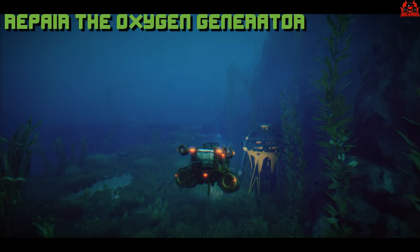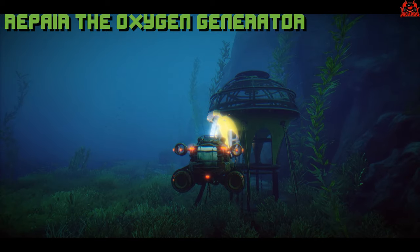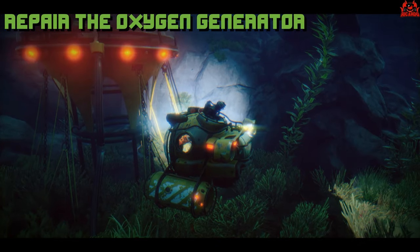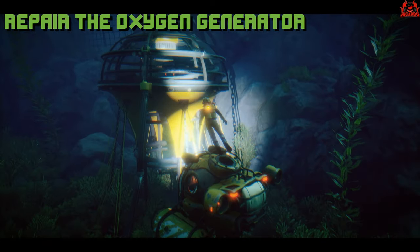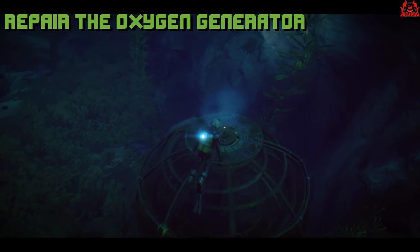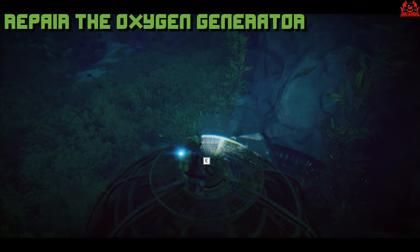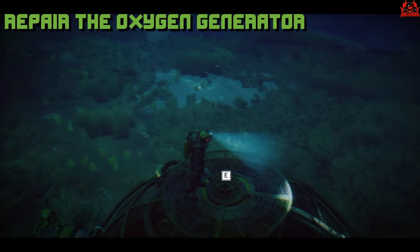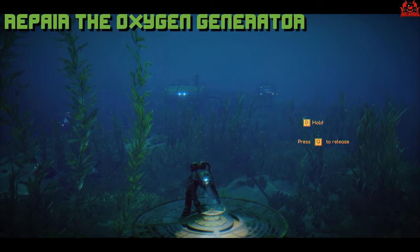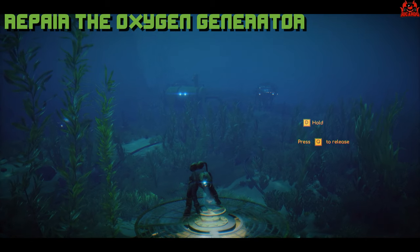Here we are, off now towards the fifth generator. Out we go through the hatch. Approach the top — you've guessed it. Press F to stand down, then press E. That then turns the valve, equalises the pressure for the oxygen, and that's another light turned from red to blue on the oxygen generator.